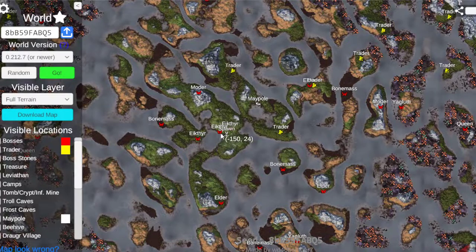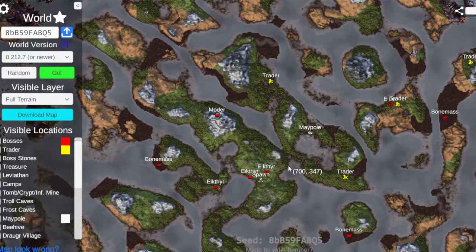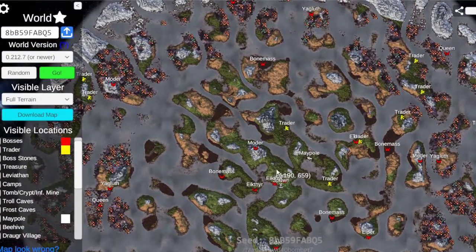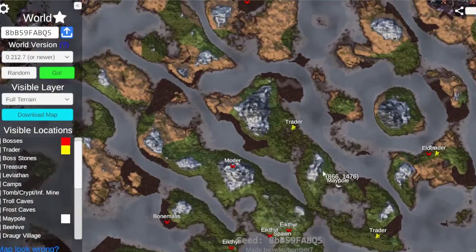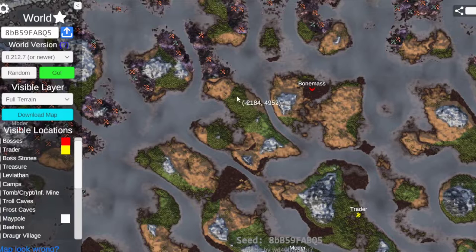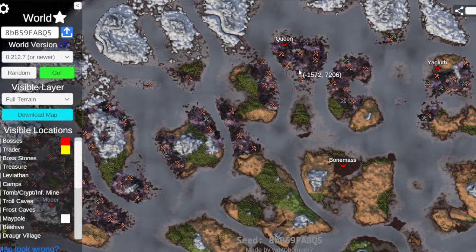Look at that beautiful spawn. We have the trader right here, and a really nice maypole right here — just gorgeous. This whole area is beautiful. I'll show you later. Up here we have a Queen, look at all of these skulls.